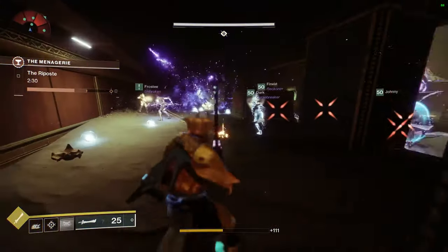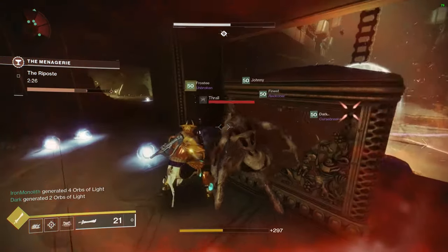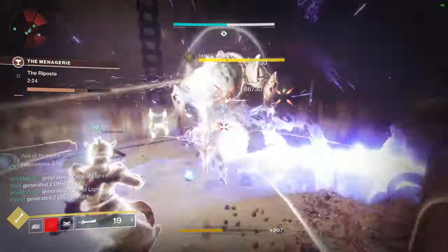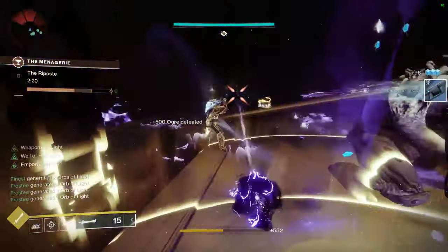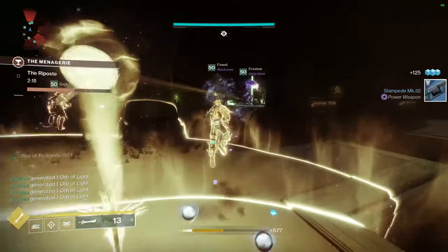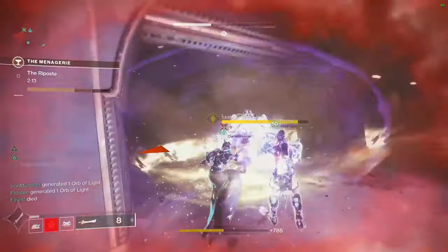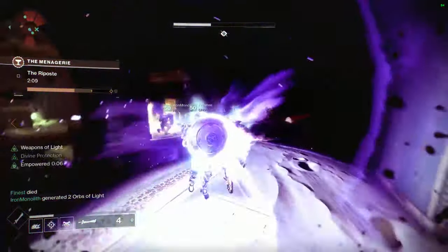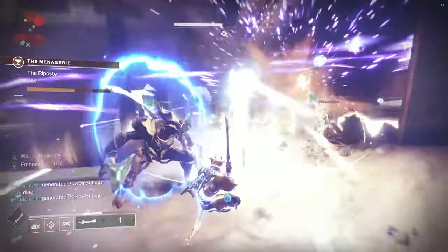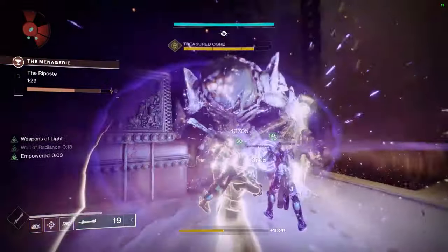Once through the knights you move on to the ogres — fairly straightforward again. Shoot the ogres with Tractor Cannon, use wells accordingly. On the final ogre, give yourself some space using the Well of Radiance while still using Tractor Cannon and the middle tree void Banner Shield held up on the ogre — that's what gave us the quickest kill.